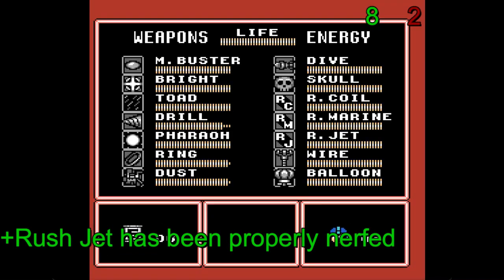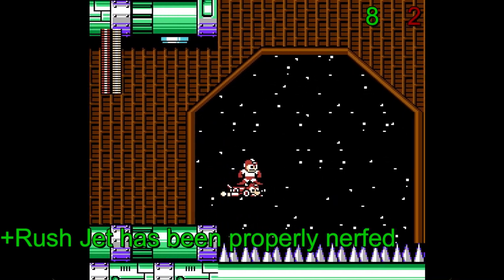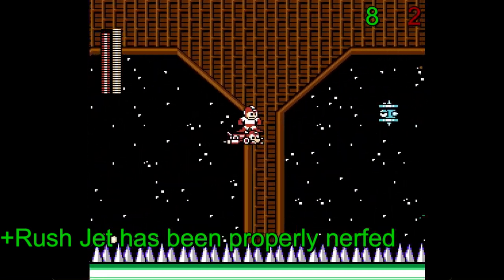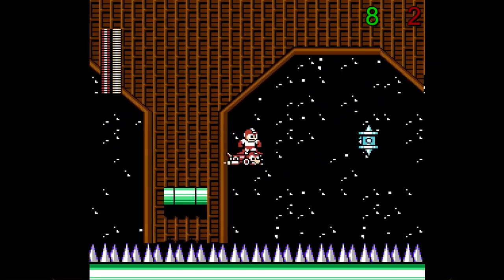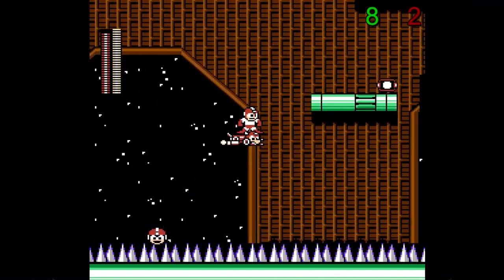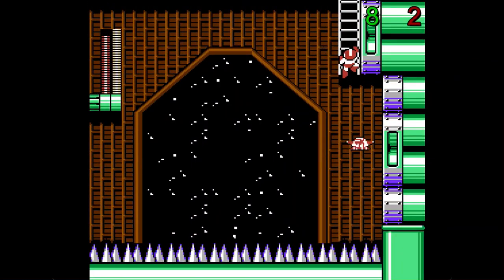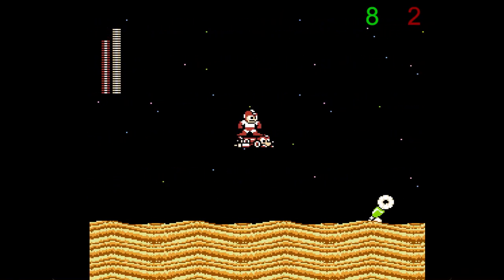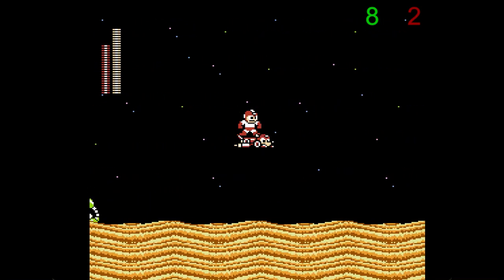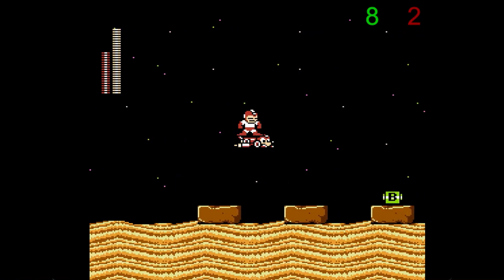In the previous two Mega Man games I covered, Rush Jet was an OP utility thanks to being able to fly in all directions. Starting with this game on, Rush Jet is only limited to flying straight forward at all times, with Mega Man having some control on adjusting his vertical movement. It's a great balance because while you can cheese some sections with it, you can't cheese everything with it, and that makes any sections allowing for Rush Jet use more satisfying to pull off as a result.